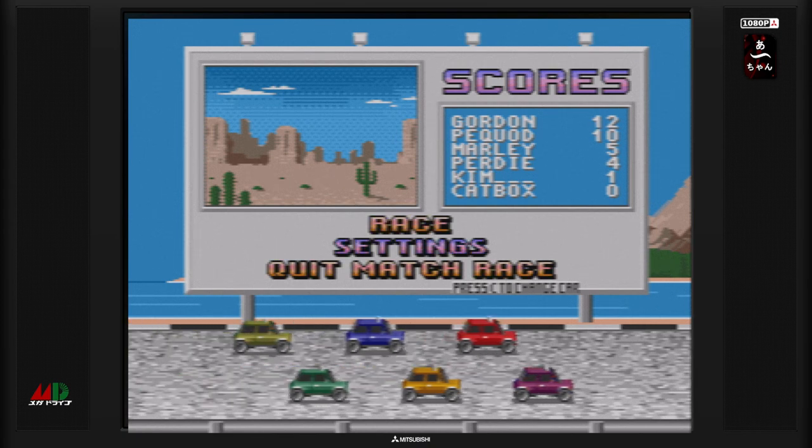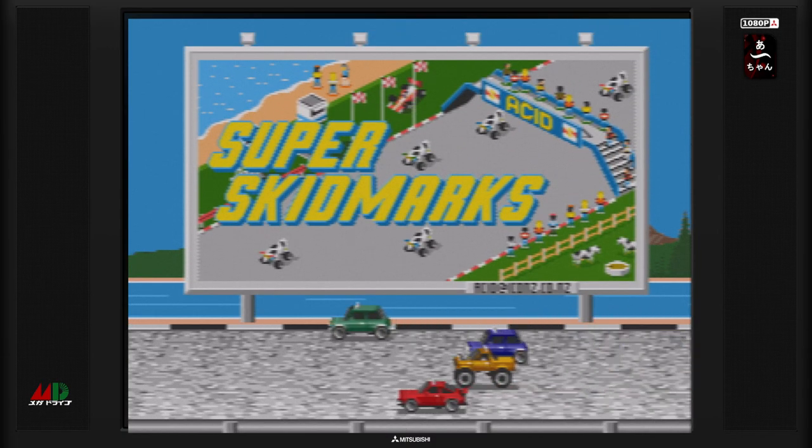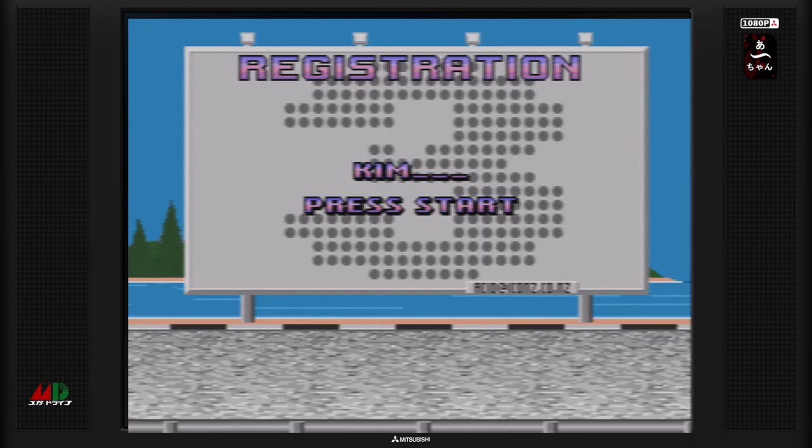Je vous propose de quitter le match. On va passer en mode championnat. Vous allez voir, il y a quelques championnats différents. On va faire Start. Je vais rentrer mon nom. On passe à la suite. Vous remarquerez qu'il y a un autre player start en dessous. On pouvait jouer à deux sur la console et sur d'autres supports, on pouvait jouer jusqu'à quatre.